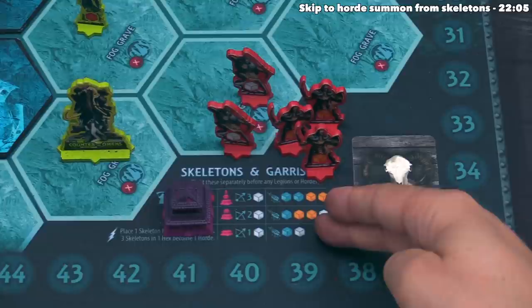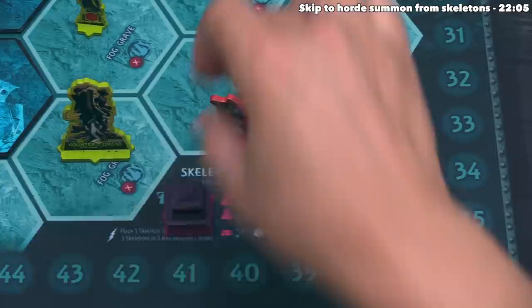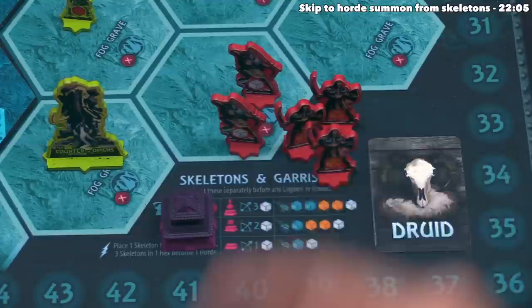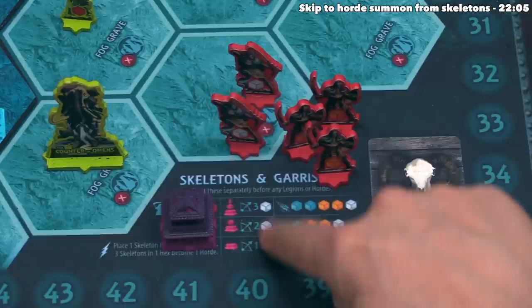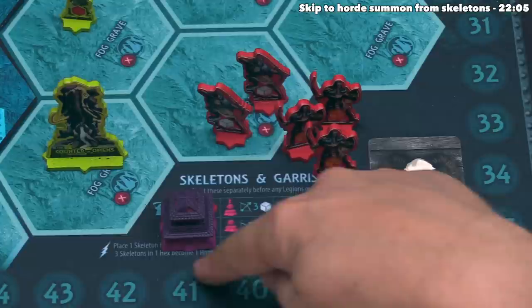We have two Deadeye units, which are Archery units — we know because the player board shows the Archery symbol and says Archer. Our other units are Tribesmen, which only show the Clash Round symbol. Normally each faction simultaneously rolls all their Archery dice — two garrisons roll two white dice, and we have two Deadeye units each showing a white die. Under normal circumstances we would each roll two white dice, but since we're fighting in the Highlands, each faction rolls only one die during the ranged phase.